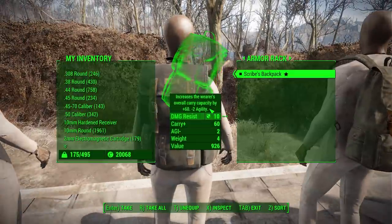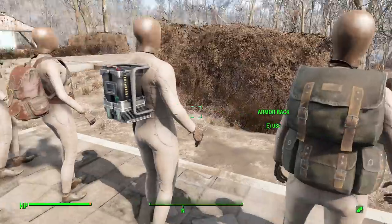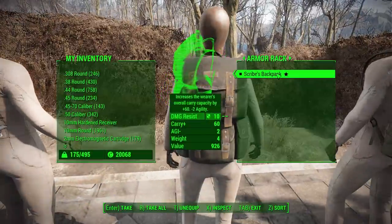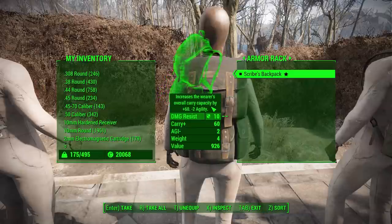The scribe's backpack has a base of 60 carry capacity, negative 2 agility, and 10 damage resistance. It can be upgraded to 75 carry capacity; the damage resistance cannot be changed. Agility can be brought down to zero or plus 1 endurance, and there are no different color options.